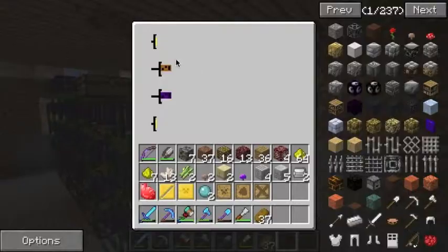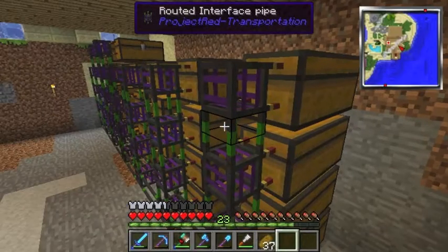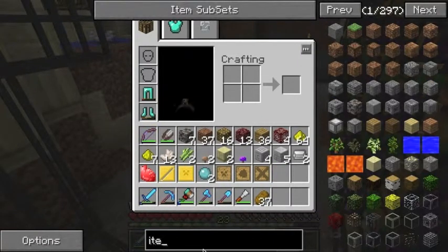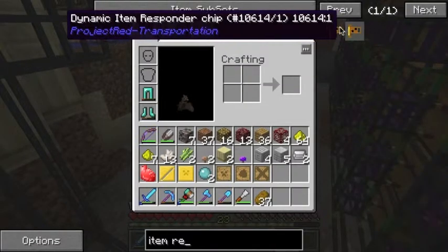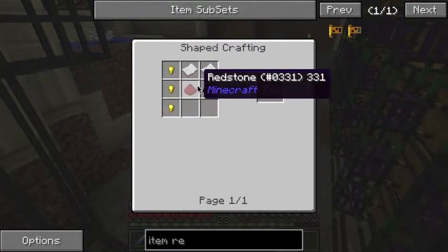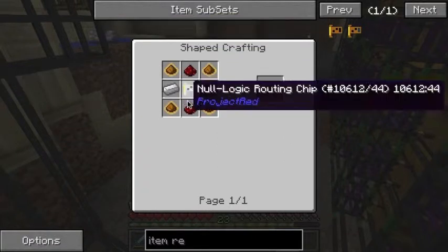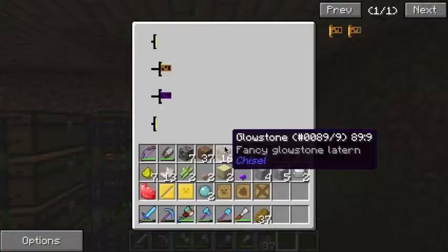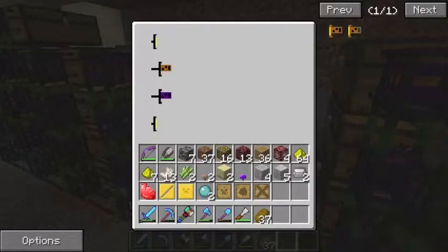You connect them like this — take the transport pipes, and every chest has to have a purple one on it. On these purple ones you need item responder chips and item broadcaster chips. An item responder chip is just a basic grounding chip with gold nuggets and redstone. Every single one of these has to have an item responder and an item broadcaster.